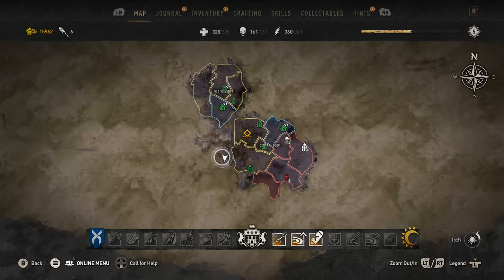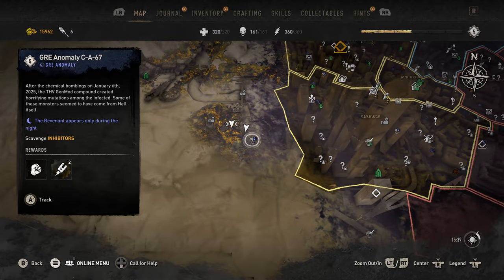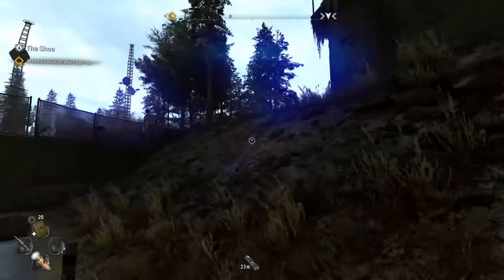Hey guys, what's going on? It's me Tokyo Head. I'm going to show you guys how to get to the nails bow in Dying Light 2. So you're going to want to go to the second part of the map, go to this little area right over here. It's a GRE anomaly site.